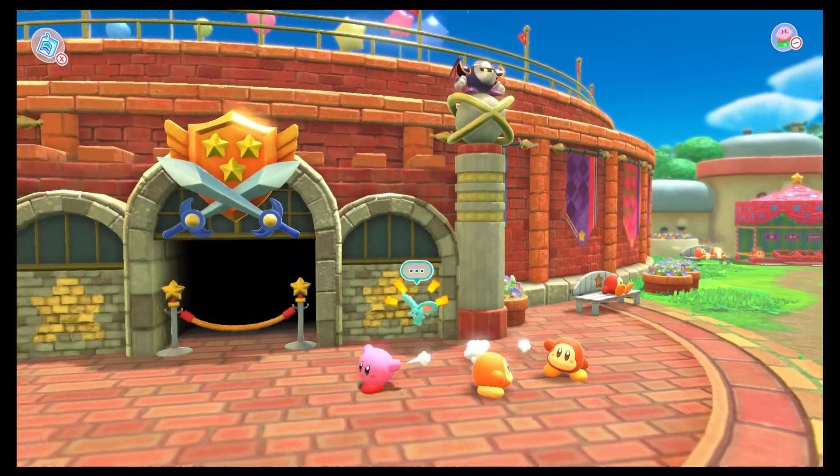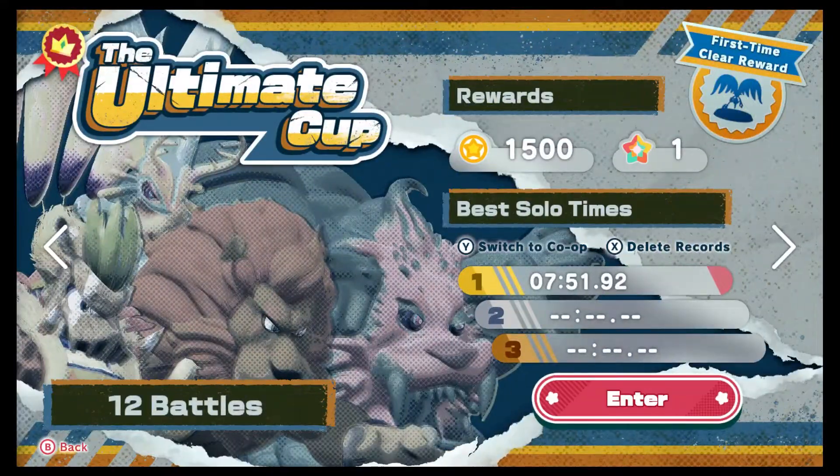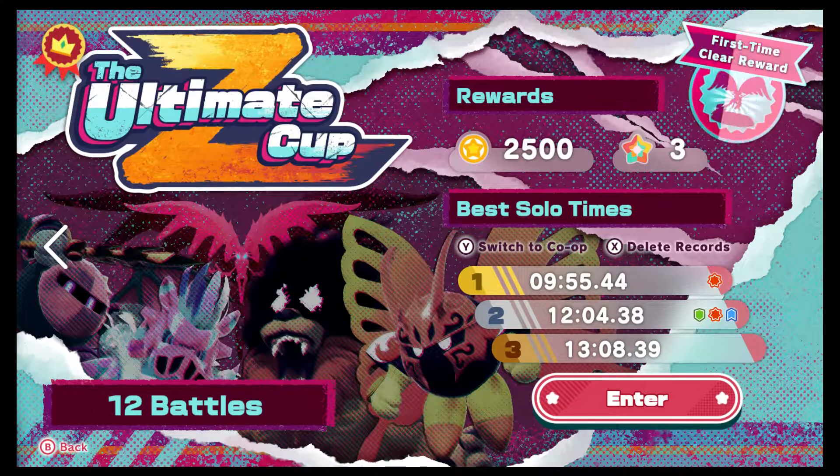I just want to show off my times for the Coliseum. I only played the Meta Knight Cup a few times - got that down to around three minutes. I never went back with all the extra equipment and power-ups. I only did Ultimate Cup once - that was about seven minutes. My first Ultimate Cup Z clear on this file was 13 minutes, and I don't know how I only did a little bit faster with all those extra upgrades. I was finally able to get under 10 minutes for a recent one with just a strength power-up.